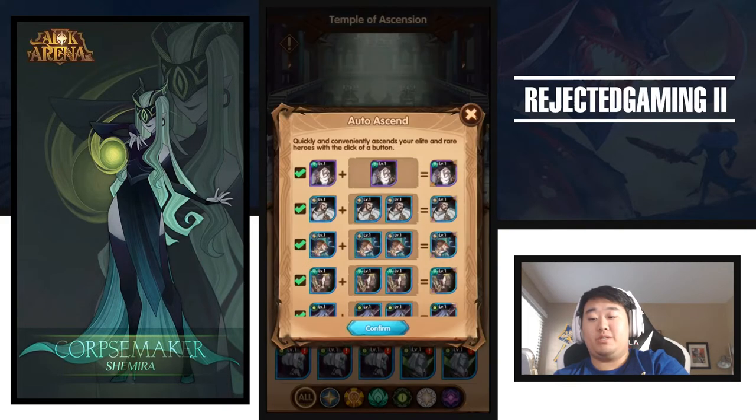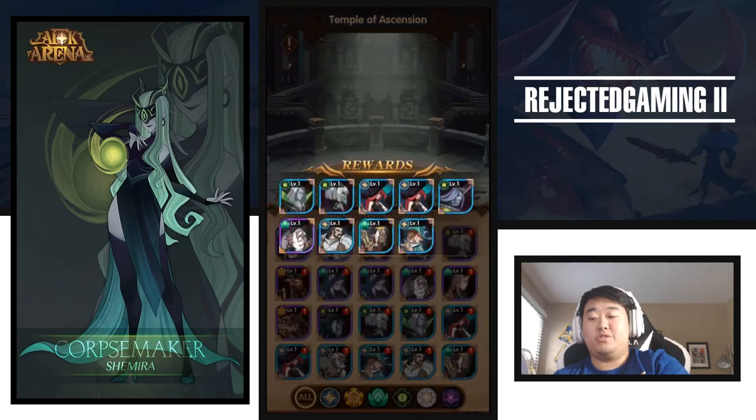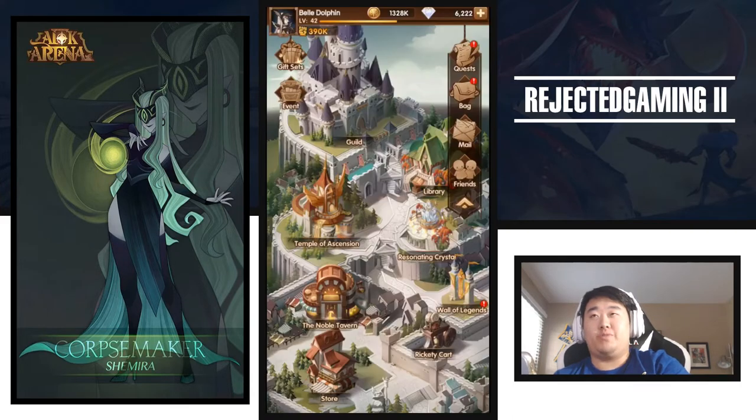Let's go ahead and auto-ascend some of these. Might actually have enough Muriels. Might actually work out. Because if I put these into her, it would get her to Legendary Plus. Not just Legendary. Might be able to get her to Legendary Plus.